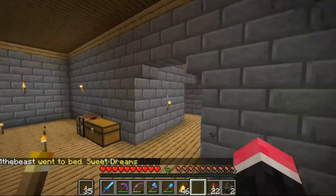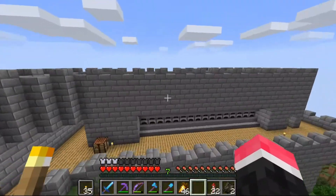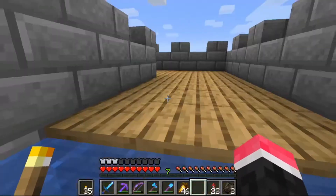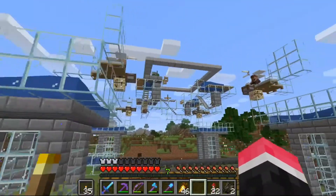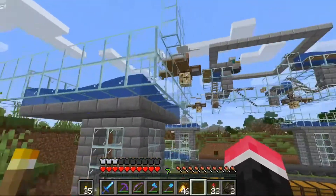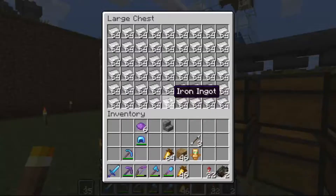Over here is the old jam coin room, and over here is the hundred-step plan, the super smelter, and the drop. Here are the farms - this is our iron farm, suspended in glass above chests and lava death pits with water above it. It gives us a lot of iron.